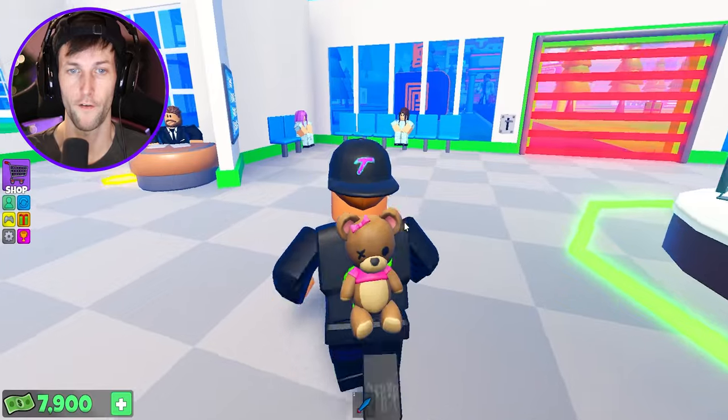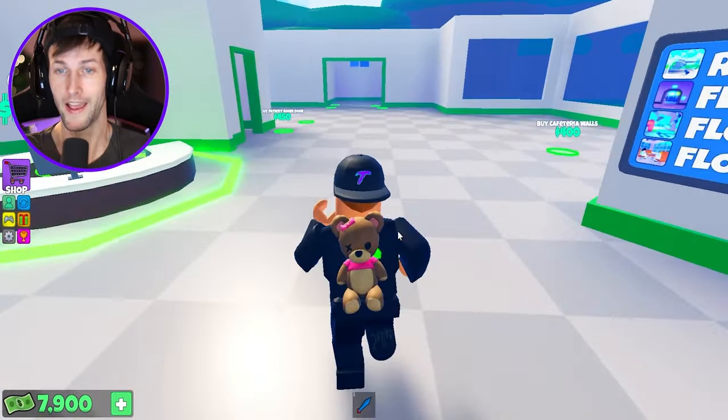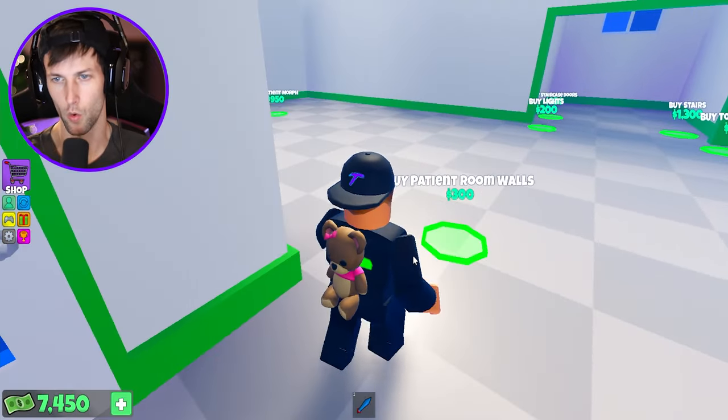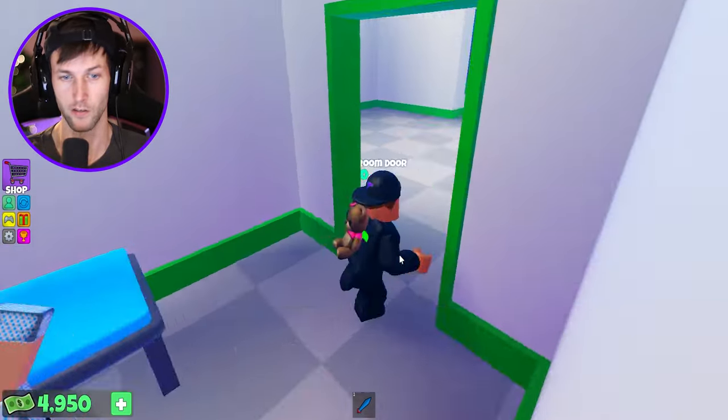Excuse me — we have a room over here for our first patient. Would you guys like to sit down? Please, I will heal you. I'm a doctor — Dr. Tussie is here. We got the door, some more walls. So these look like the rooms for the patients. Very nice.